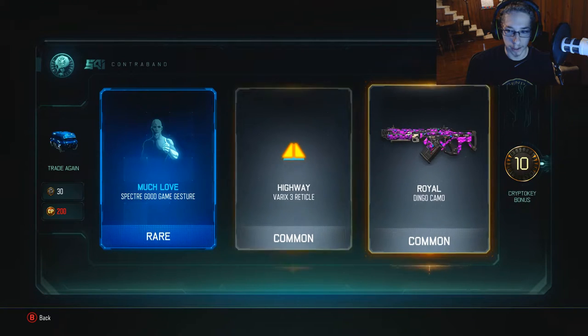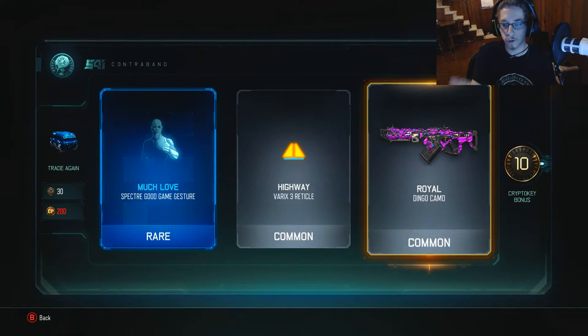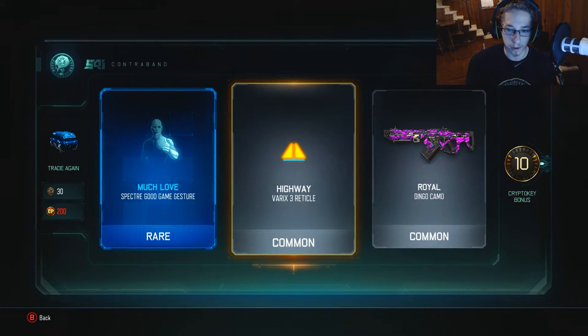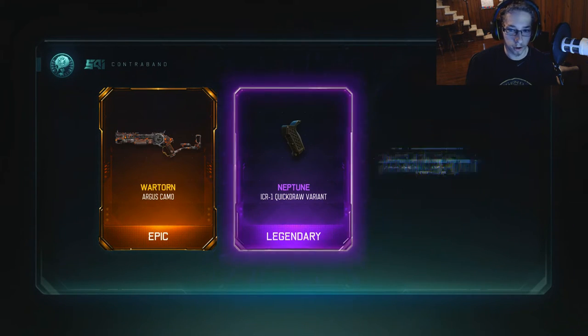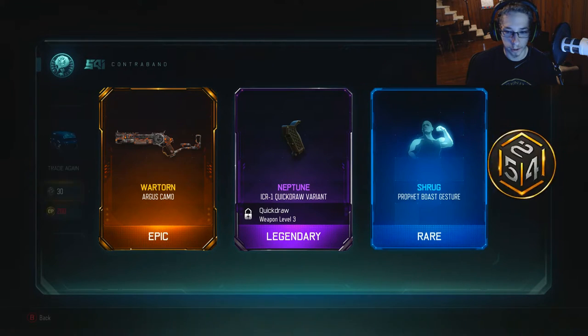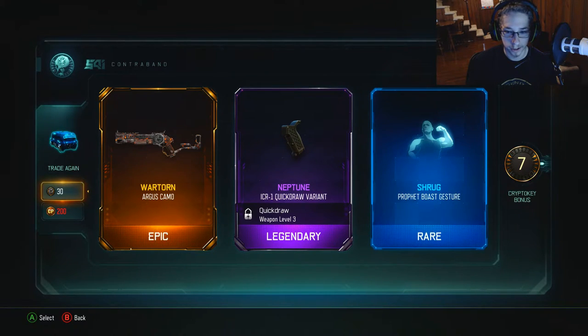That one was garbage. I mean, really, honestly, who would get excited over a royal dingo camo or royal camo in general? But I get a 10 crypto key bonus. War torn on the Argus, which I don't really use the Argus anymore — quickly found out I haven't used it in a while.